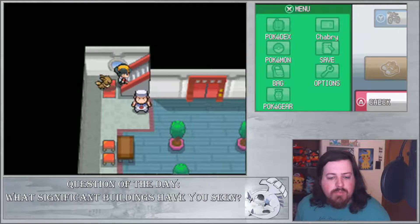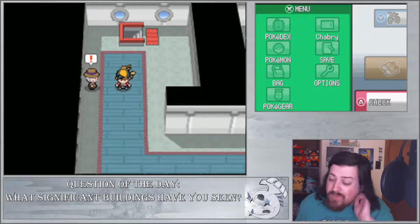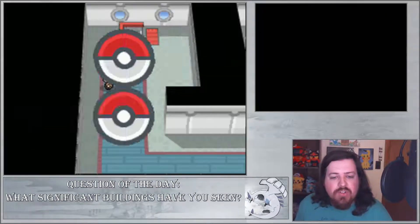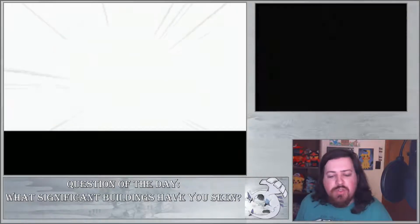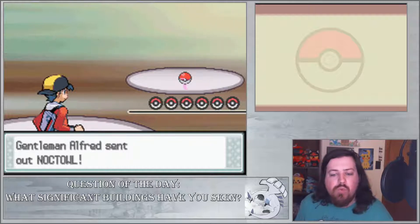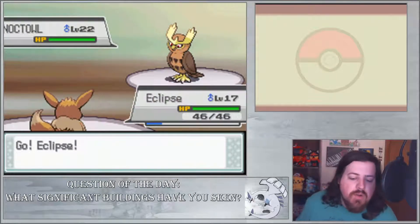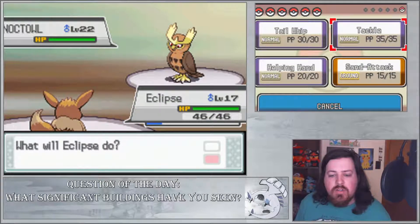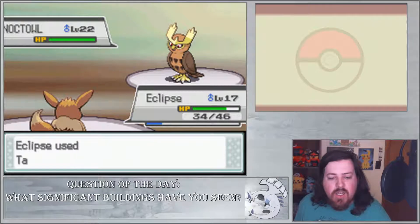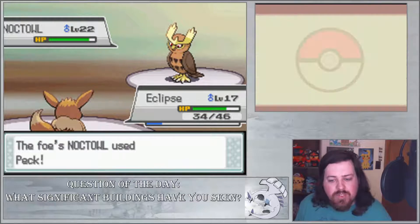So what we're going to do is try to battle everyone and get some experience. I feel like this lighthouse is probably like a tourist thing — you know, people come here to check out the lighthouse — which goes into my question of the day: what significant buildings have you seen, basically wherever you went on vacation? I've actually seen the Eiffel Tower back in the day. I went to Paris, I saw Notre Dame, I saw the Louvre, and more recently I went to DC for Pokemon Worlds in 2019.